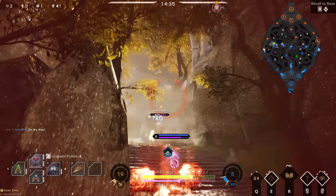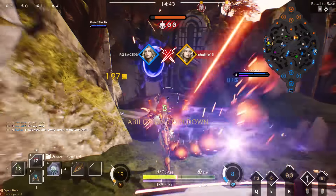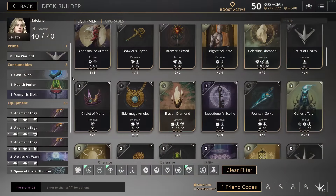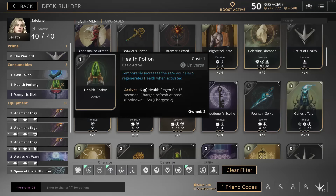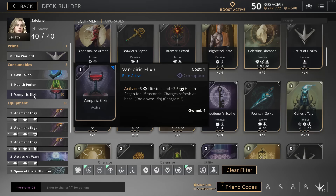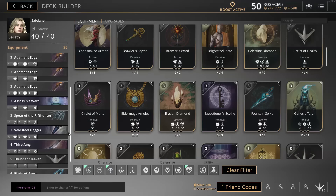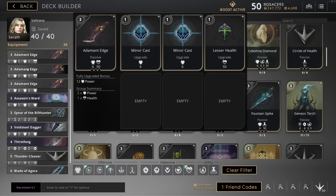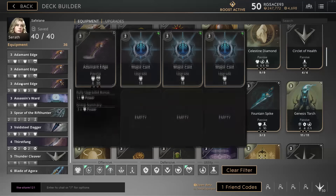Serath can play in both the safe lane and the off lane. I typically played her in both quite a lot, so I'll provide both builds in the description below. In the safe lane I take a health potion, vampiric elixir, and a cast token. Next I have 2 cheap adamant edges with 2 minor casts and a lesser health, followed by an expensive adamant edge with 3 major strikes.